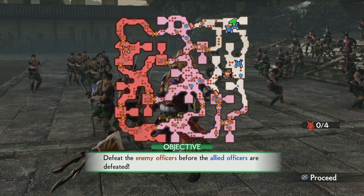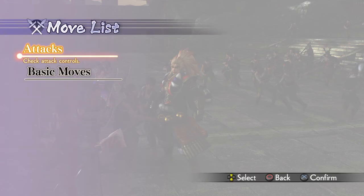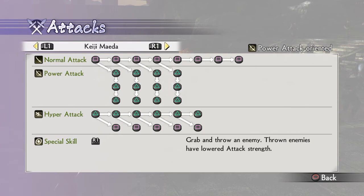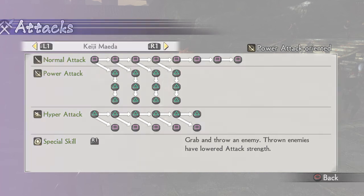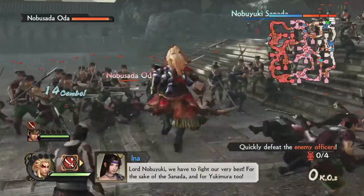Let's look at his moveset. KG Maeda is power attack oriented, which means there are three layers to power attacks and four of them. He also has five strong hyper attacks, and his special skill is to grab and throw an enemy — thrown enemies have lowered attack strength.